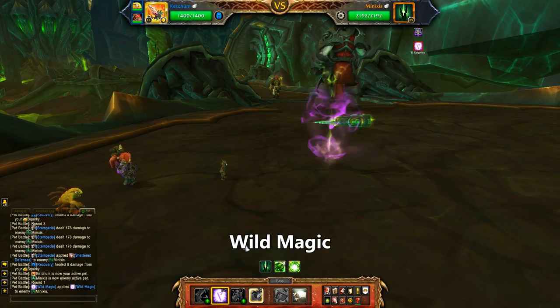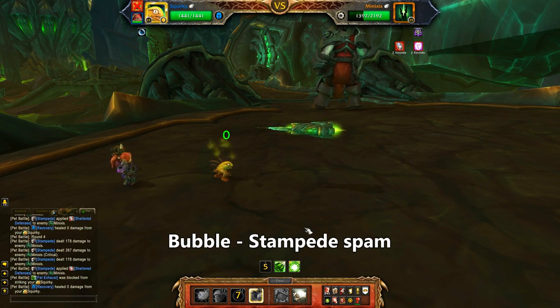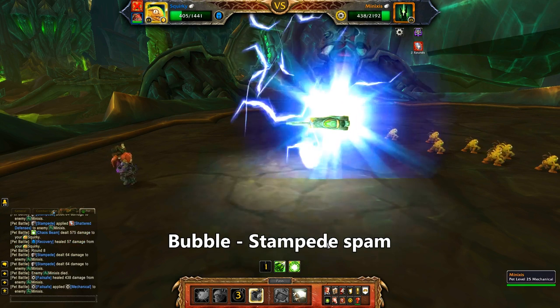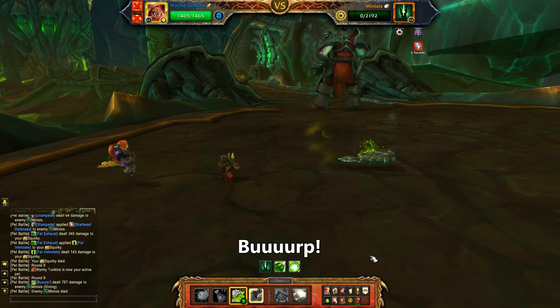Start with your Wild Magic pet, use Wild Magic, and then die. Bring in Squirky and use Bubble, then spam Stampede. If you're bored, you can try to count all the Squirkys that you're unleashing against the Legion — it's quite a few. Squirky gets really close but doesn't quite finish it off, so bring in that last pet and smack him down. It's surprisingly fun to burp a starship to death.